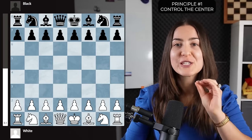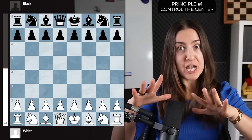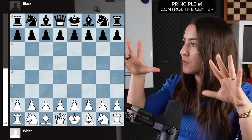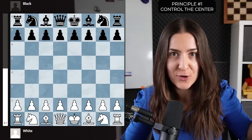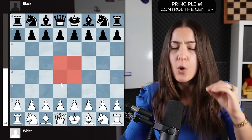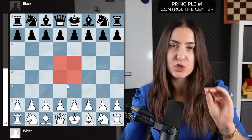Number one: control the center. I like to compare the chessboard to a mountain. From the peak, you have a nice overview about everything that is going on around. The peak on the chessboard is the center — those four squares where every piece is much stronger.